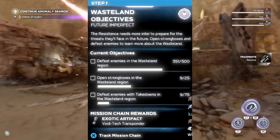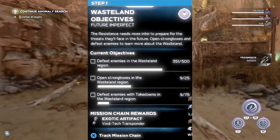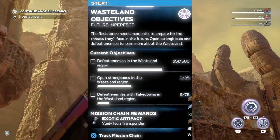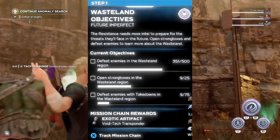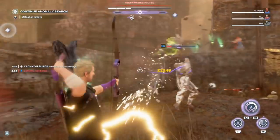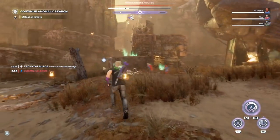Now to help you with the third objective, you don't have to complete this with Hawkeye at all. You can use Captain America — with Brooklyn Brawl, you can basically do takedowns on enemies that have low health, and it's very easy to fly through it with Captain America when it comes to takedowns. So just take a little break on Hawkeye and do this with Captain America. That is step one.